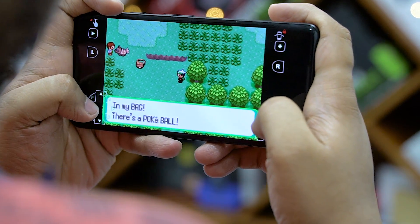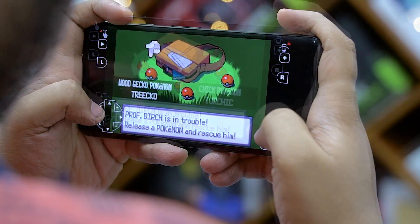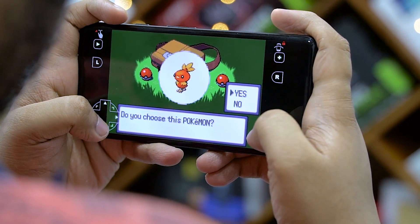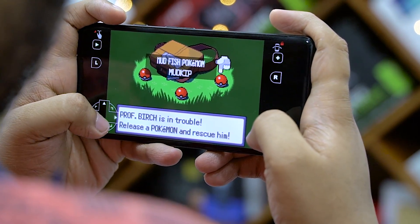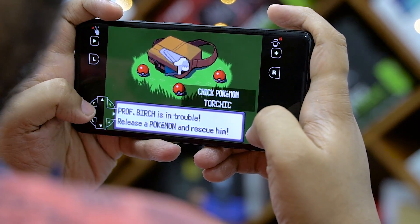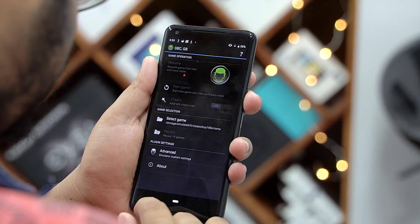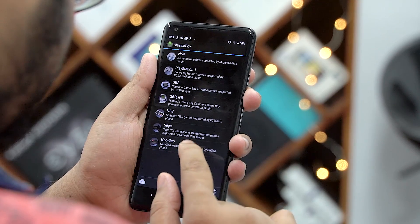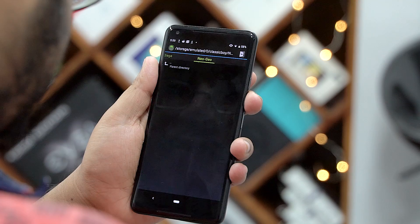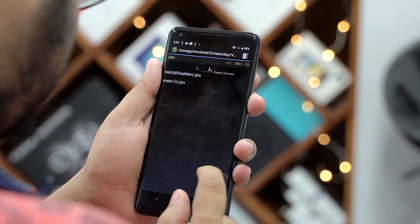So first up, we have everyone's favorite Game Boy Advance with Pokemon on it — Pokemon Emerald to be precise. If you're a 90s kid, you'd most probably recognize at least one of these three starters: Torchic, Mudkip, and Freako. There are a lot of GBA emulators out there, but our emulator of choice here is Classic Boy. It supports a lot of other platforms and it is really easy to get up and running.